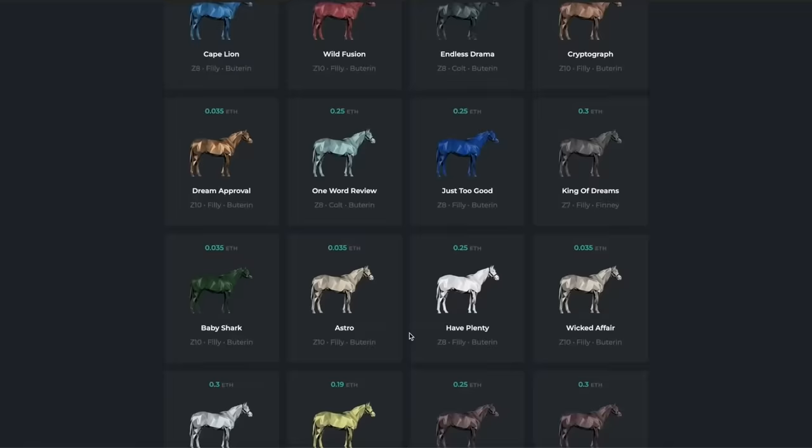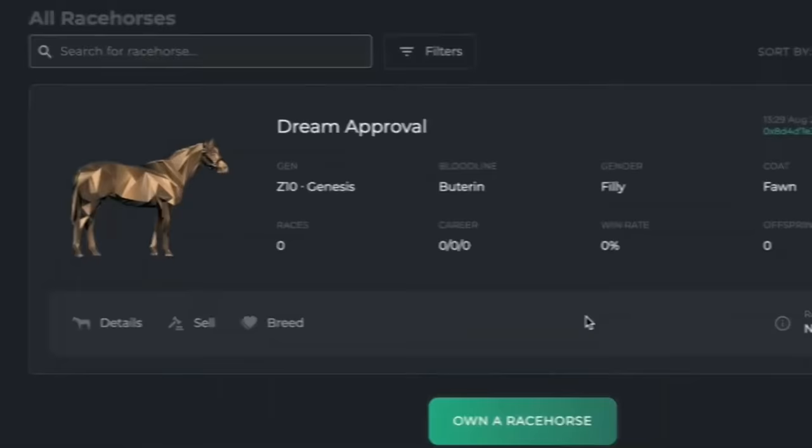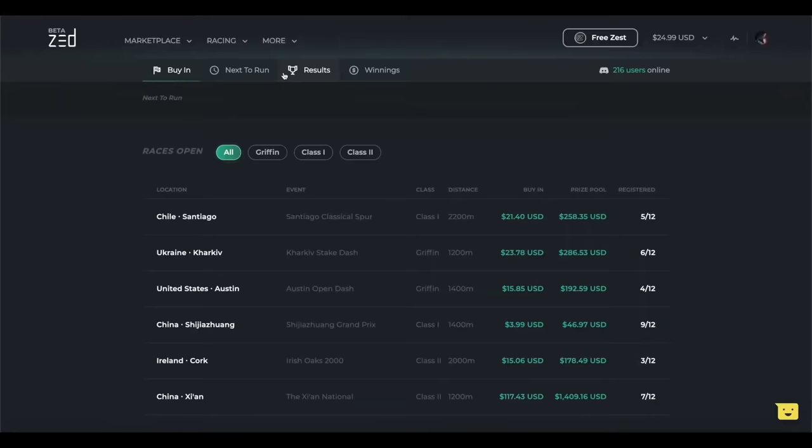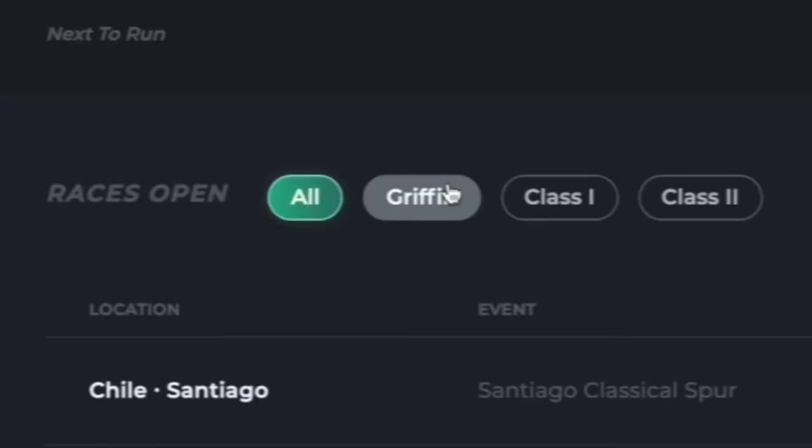The horse's racing ability, lineage, and rarity are all determined by its DNA. If you don't want to play this game but still want to see virtual racehorses compete, visit the Zedrun website and watch live races. It's entertaining. It may be played on Android and web browsers.